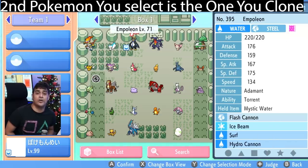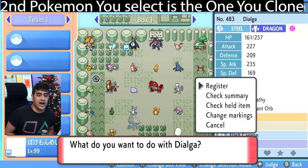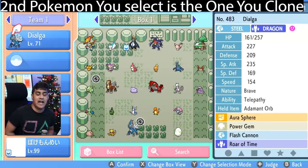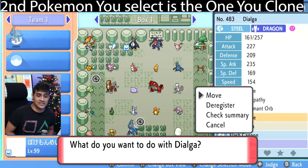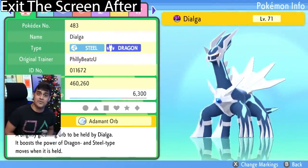After that you're then going to select the Pokemon that you want to clone. In this case I want Dialga, so I am going to drop this in the box here. After it's in the box then make sure to select it and check the summary.